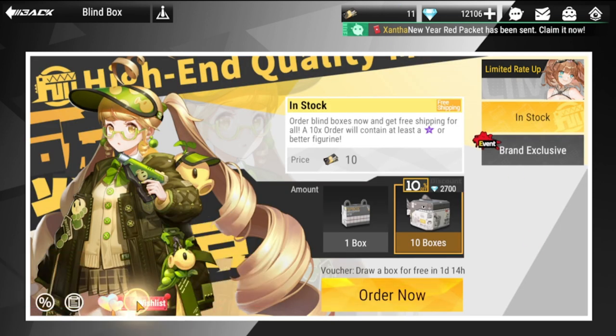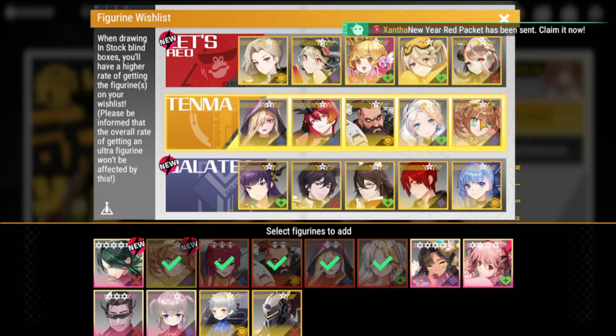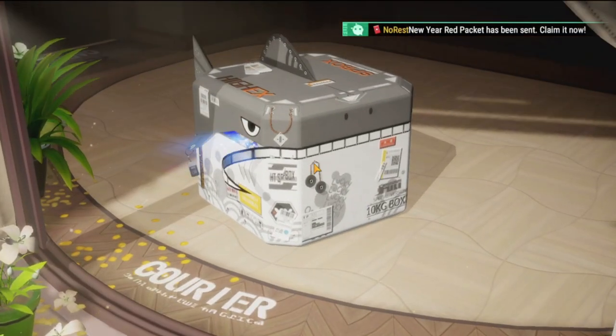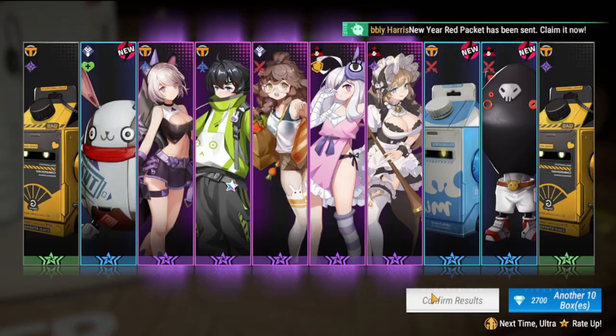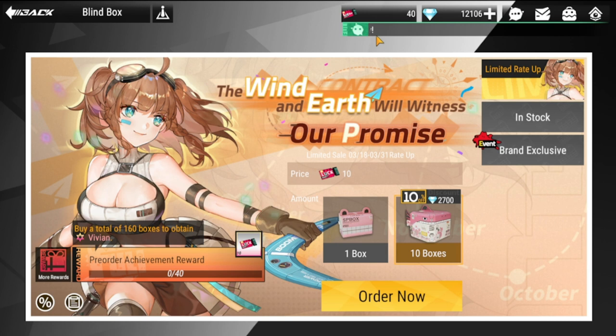If you guys remember the wish list — if you want to get Vivian, please put her in Tenma to increase the rate so you have a chance to get her. I have eleven, so I'm going to do ten and see if this gives me luck. All purples, but I'll need the purples to upgrade some of my figures.